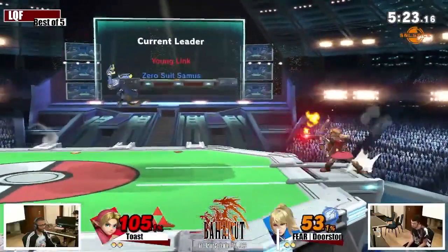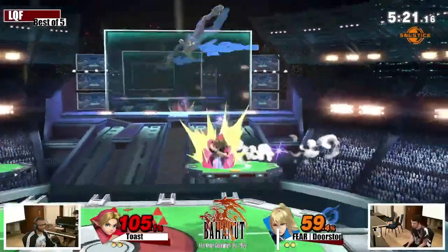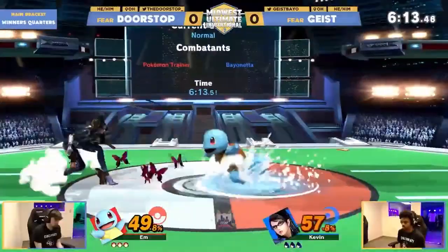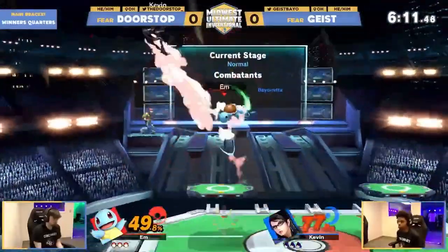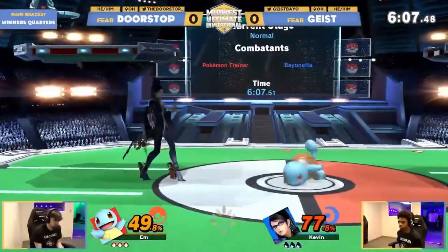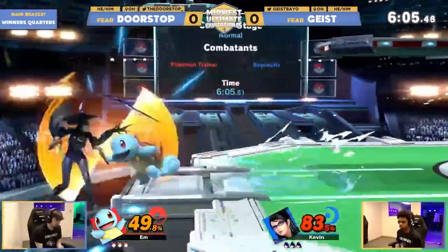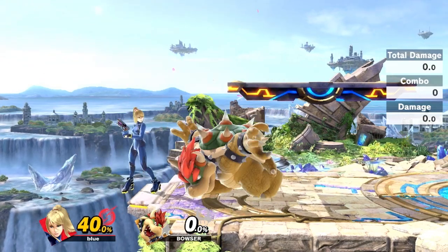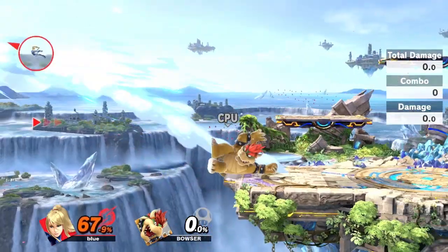For example, her disadvantage is much easier to learn because of Flip Jump. One of the areas that's much harder for her than the rest of the cast, however, is dealing with shield. When most characters see an opponent holding shield right in front of their face, the answer is very simple: grab beats shield, so punish their shield and grab them. Surely nothing could go wrong if ZSS tries this, right? Wrong.